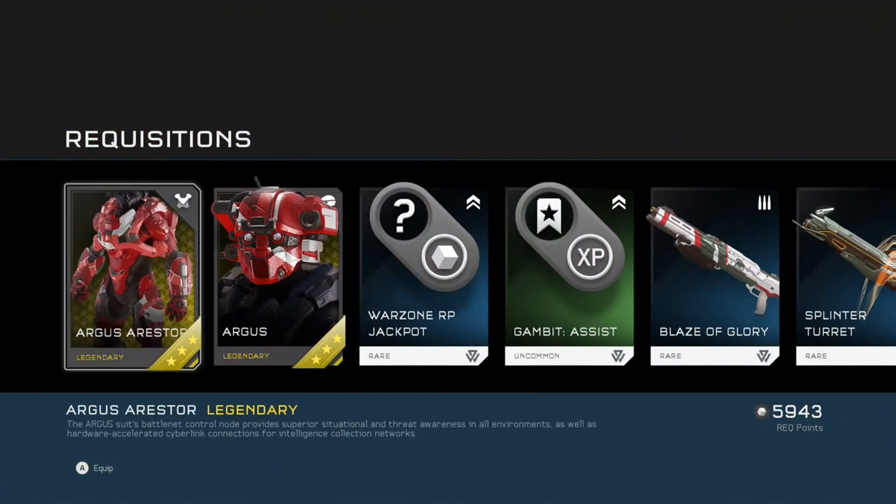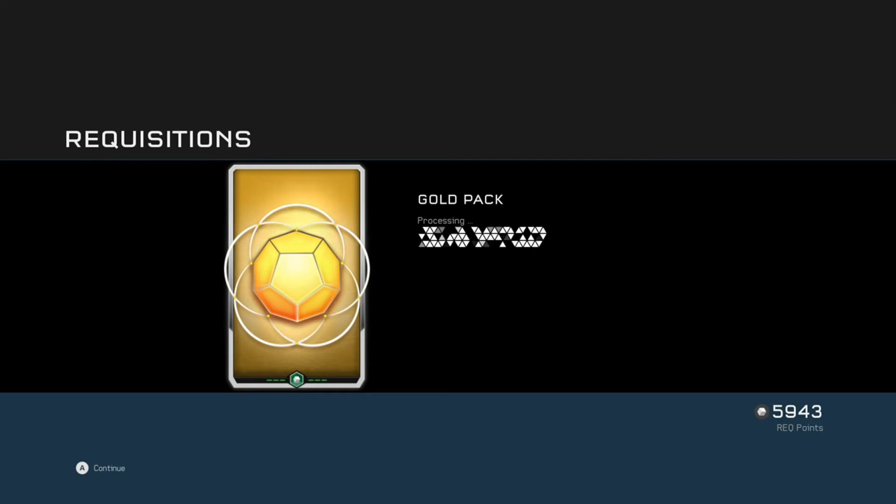What a way to kick it off — two pieces of armour, both Legendary Mythic. We've got the Argus helmet. Who's the sniper from Reach? Is it Linda? I'm pretty sure that's Linda's helmet. And then a variant of Linda's chest piece as well — the Argus Arrestor. So pretty cool, two Mythics. I'm going to put them both on now — got two cool pieces of Mythic armour on.